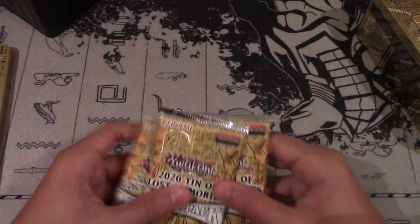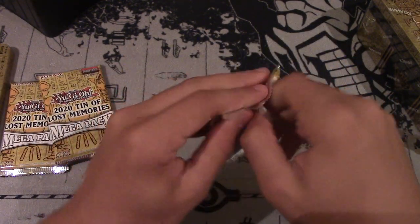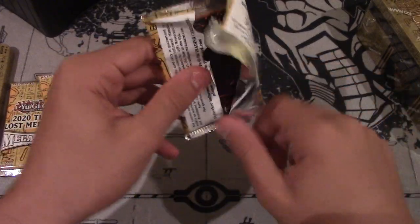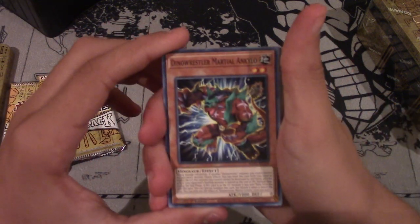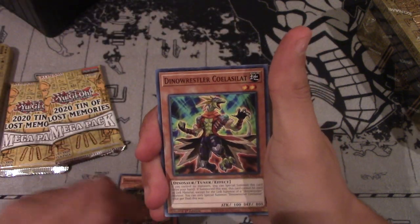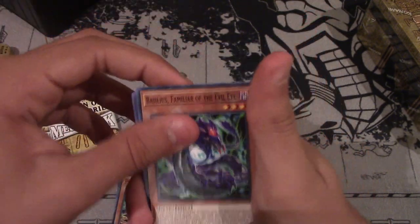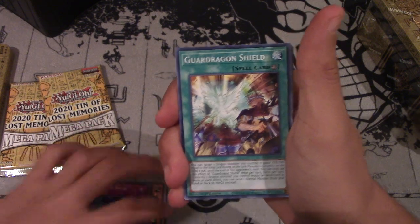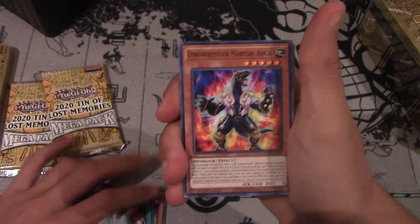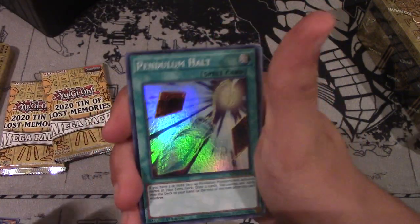Be sure to smash the like button and let's get right into it. First pack of today. Let's see - Dino Wrestler Martial, Ankylo, Dino Wrestler Colossalat. This card is super sick. Out of Ancipator. Evil Eye stuff because they all got a reprint. Marin says snow - never seen that card. Guard Dragon and Shield. They had a field spell? Dino Wrestler Martial Anka. Pendulum Halt for our first super of the day.